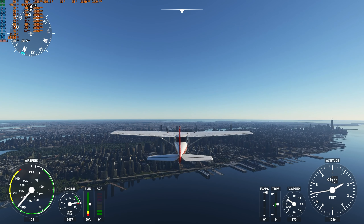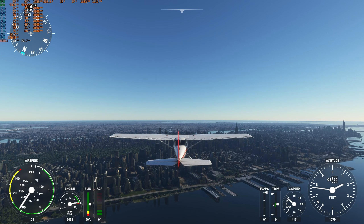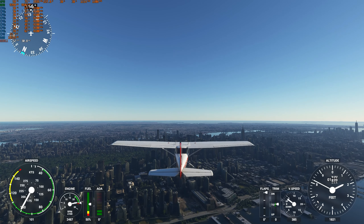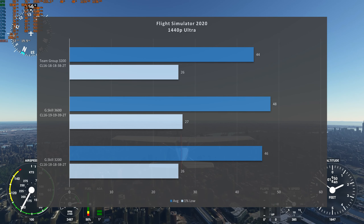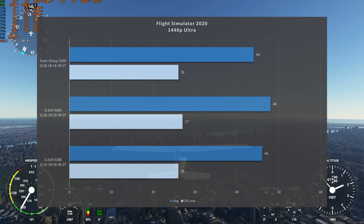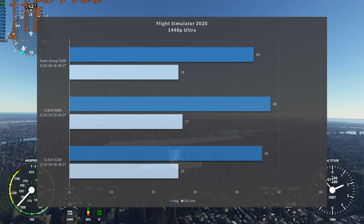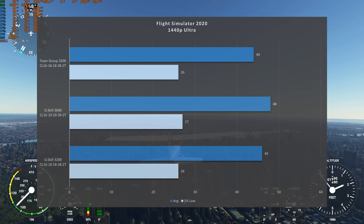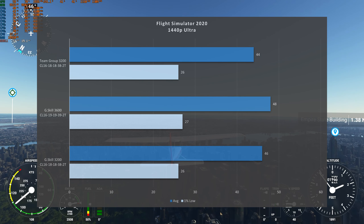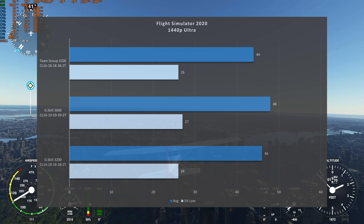For Flight Simulator, I made a simple pass that flew over Manhattan, close to Central Park. I picked the same time of day and weather for each run. Unlike Cyberpunk, I had to do 6 or 7 runs per test, mainly because flying is pretty hard. As you could see on the screen, the difference wasn't as spectacular as what we saw in Cyberpunk. Compared to my old Team Group single-rank memory, the new G.Skill dual-rank memory only provided 4 additional frames for the average, while remaining nearly identical in the 1% lows. The G.Skill memory set to match the Team Group provided 2 more frames on average.